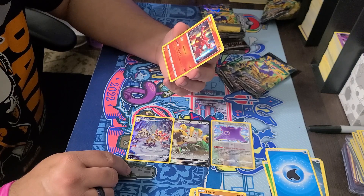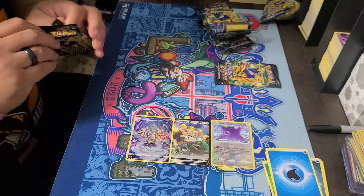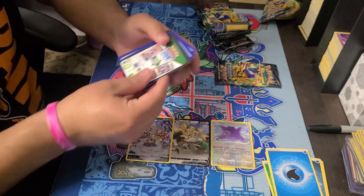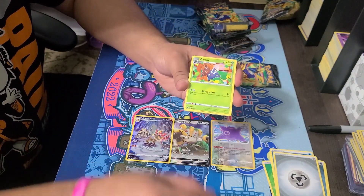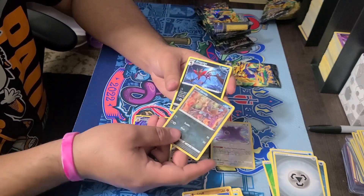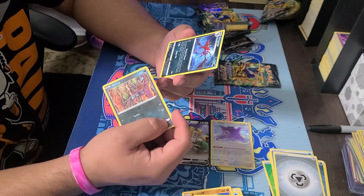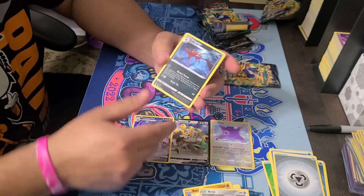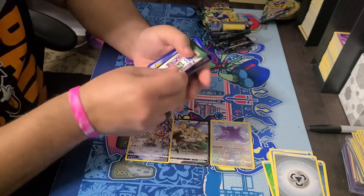If this Pokemon has a water energy attached to it, the attack does 80 more damage, and Hammering for 30. Not amazing, but it is a cool card. We got Gloom, Krabby, Seal, Rufflet, Archen. Back to back - look at that! Evolution Dragalge, and this one does Rocket Poison - your opponent takes poison and instead of one damage you do eight damage counters instead of one. Beautiful.